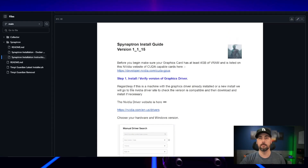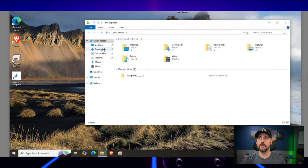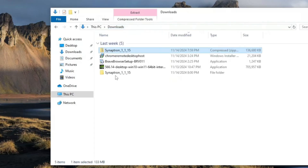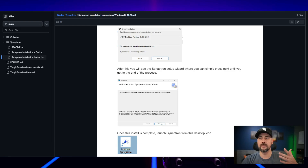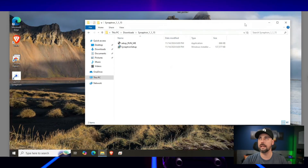Clicking on the PDF gives you the install instructions — pretty straightforward. I've remoted into the desktop. You go to the link, download the zip file, unzip it somewhere on your desktop. Inside are two files. You run 'setup_run_me', follow the setup process — it installs the .NET Desktop Runtime — just hit Install and go through the process. Once done, you get a small icon on your screen.